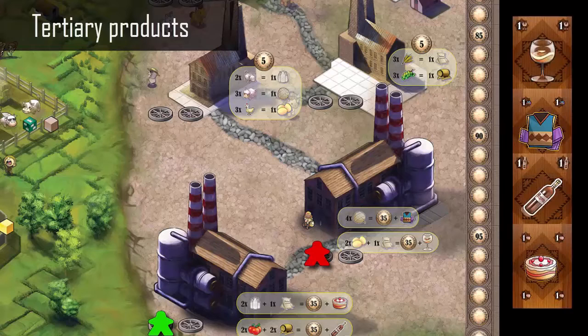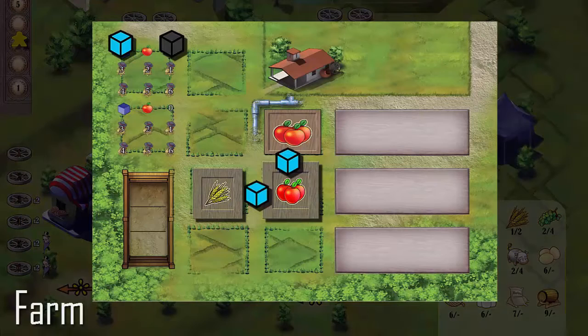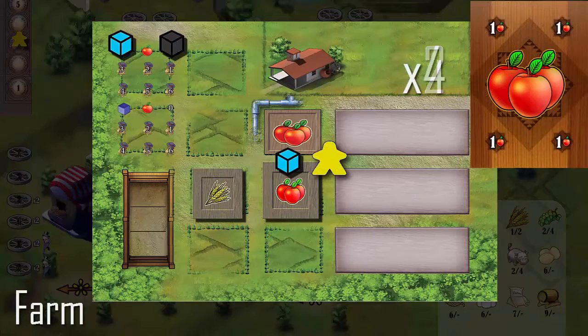In the third phase, continue resolving the third sector where players activate the farm. Following the turn order, each player activates his worker. Workers can be placed between two fields. If they are irrigated and have the same type of plants, during the activation phase the worker produces both fields. If the fields have different types of plants, the player has to choose one of them. Cards representing the resources produced are then drawn. A player can return a water token adjacent to the selected fields and double one production, which cannot exceed four goods.